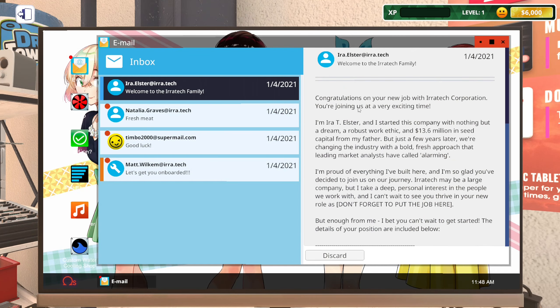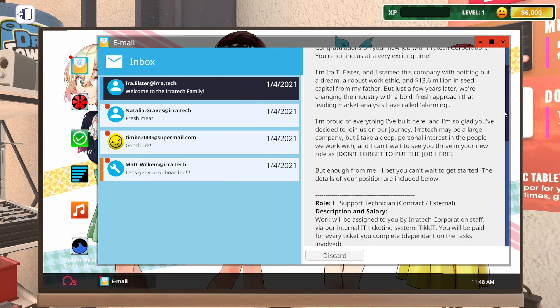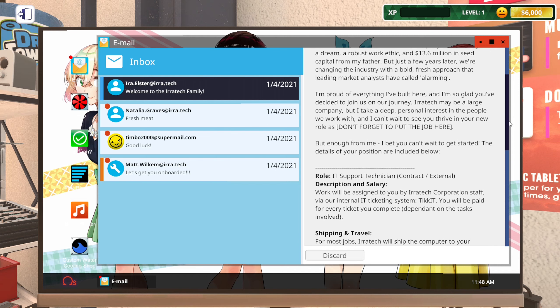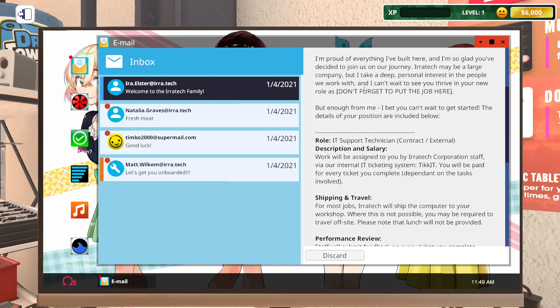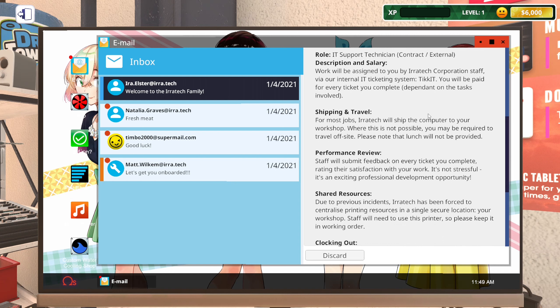Checking the emails — congratulations on your new job at Iratek Corporation. The CEO started the company with nothing but a dream, a robust work ethic, and 13.6 million in seed capital from his father. So yeah, fed with a silver spoon. It even says 'don't forget to put the job title here' — looks like the millionaire stuffed up his own welcome email.